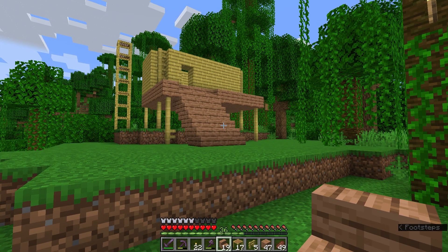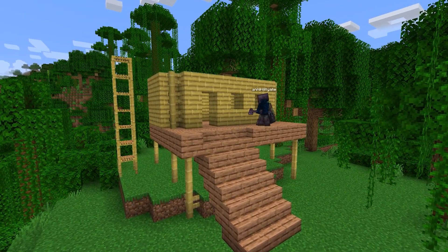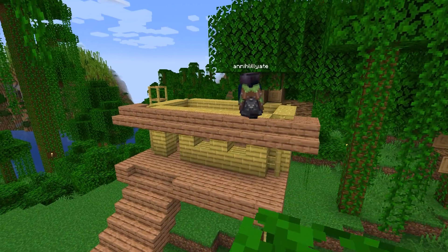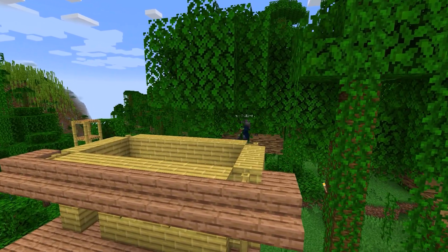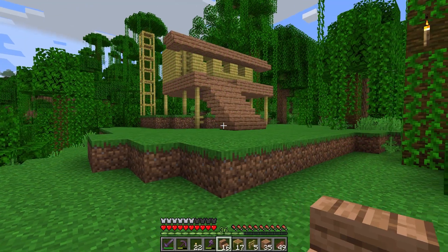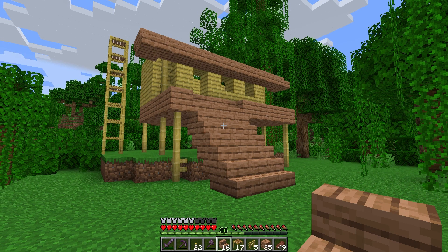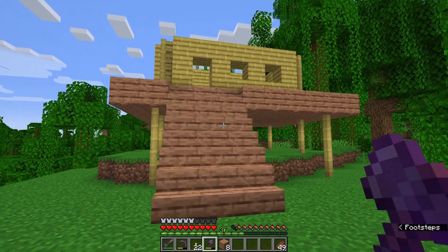Now I just have to add the roof and maybe some windows. I'm going to use jungle wood here for the roof. Actually, before I build the roof, this tree needs to go - it's very much in the way. Now that I'm looking at this from the ground, it looks a little weird having my porch made out of jungle wood and the outline of the roof being made out of jungle wood. I think I'm going to go with a ladder instead of stairs.